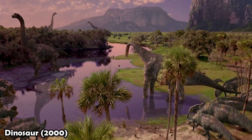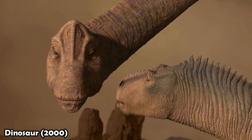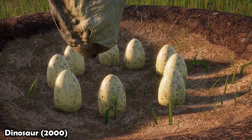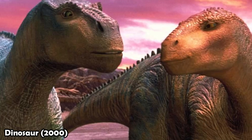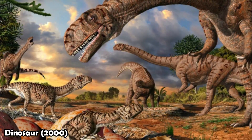Do you know the story of Aladar the Dinosaur? Dinosaur 2000 follows the journey of Aladar, an Iguanodon who was raised by lemurs. When a meteor shower destroys their home, Aladar and his family join a herd of dinosaurs in search of a safe nesting ground. The movie beautifully portrays their struggles and the bonds they form along the way, showing Aladar's courage and the friendships that help him face the dangers of the prehistoric world.